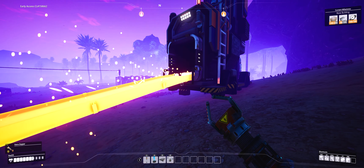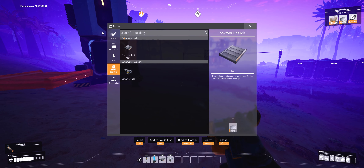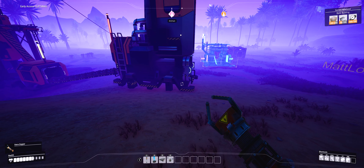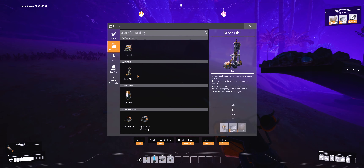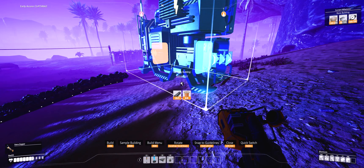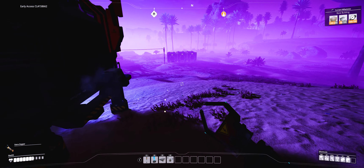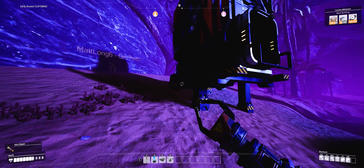Before we make the next one we need a constructor. Do you have the stuff to make one? Let's think about how this is going to look - there's no sense in getting bad habits now. Make it beside it, then line the out with that first storage container on the left, and make sure the output is facing the right way.